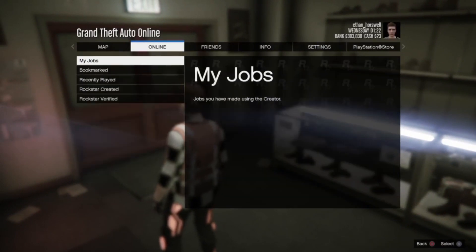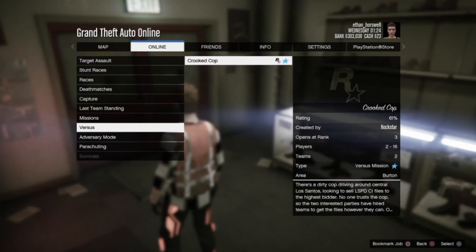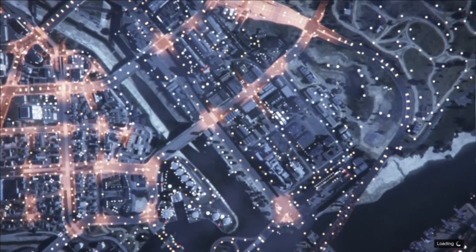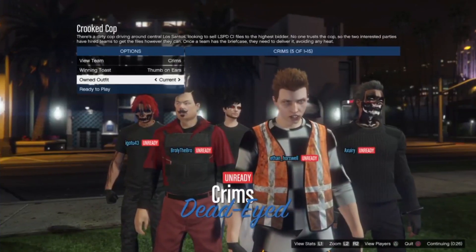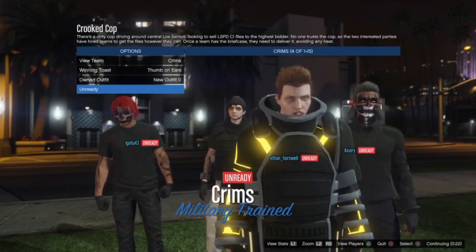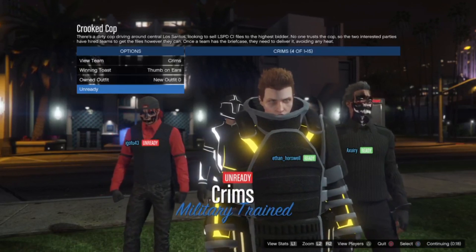Go ahead and buy the LCD earpiece. Then go to jobs, play jobs, Rockstar created, then versus, then crooked cop. Once you're here, click back to go onto the juggernaut outfit — it should show that you have it — and then load into the game.